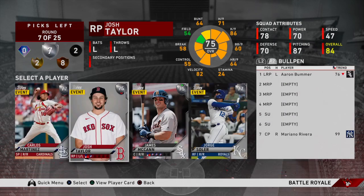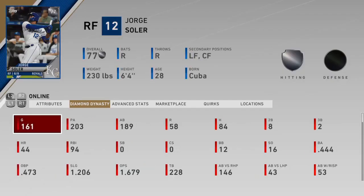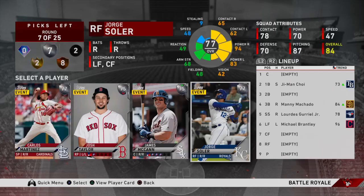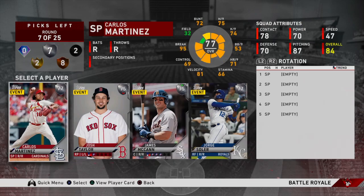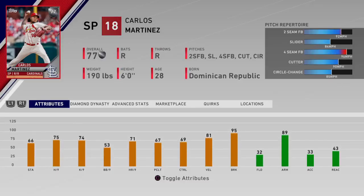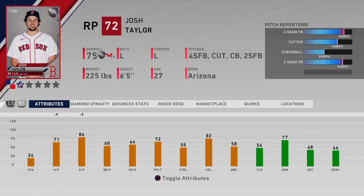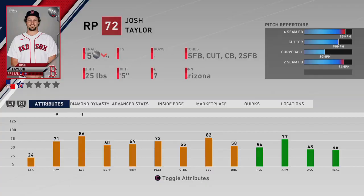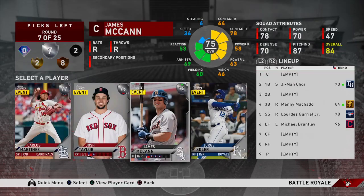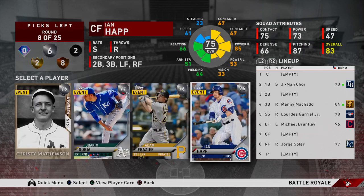We already know the obvious pick. If you've ever played BR, you know — Soler, if you see him pop up, you take him, because he is just an absolute monster. He doesn't have added inside edge yet, but I think by the time I play this run he might have it. Carlos Martinez is actually pretty good too with five different pitches, but I don't like the speed differential. Josh Taylor is a decent lefty but he's down four overalls. I'm going with Soler.